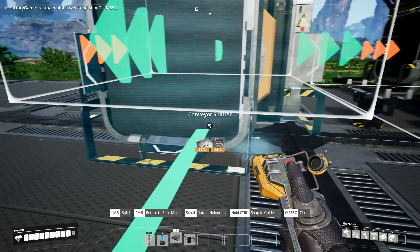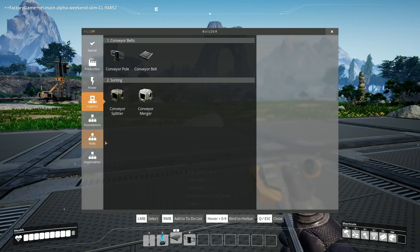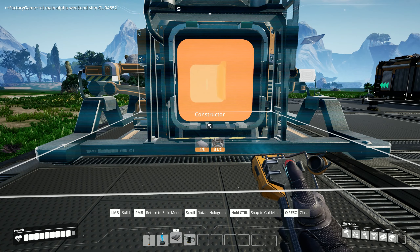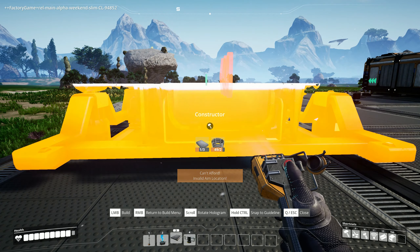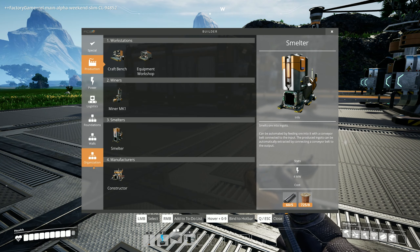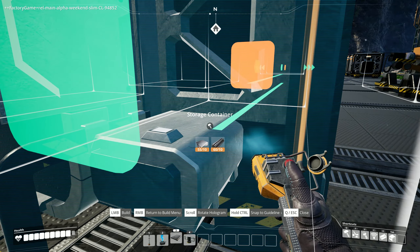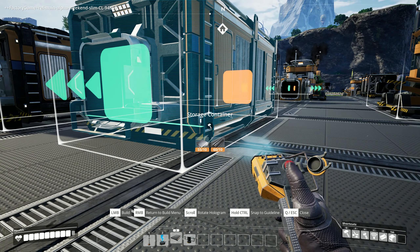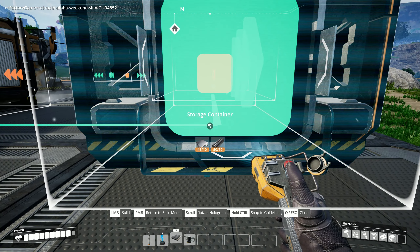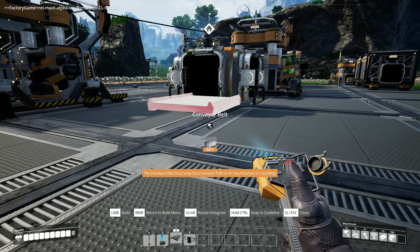Like that, that would be cool. Let's put the constructor - production, constructor, you are going to be placed around here like so. Because then we can place a storage container over here - let's get that lined up, that's perfect! And another storage container over here. Oh god, you see what I did there - this is perfect, this is brilliant!